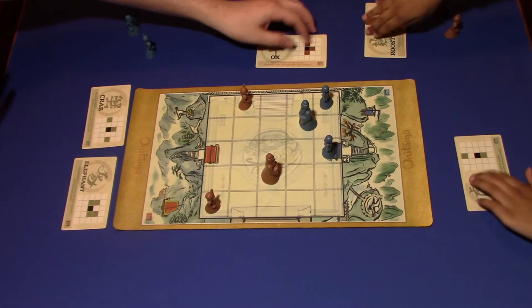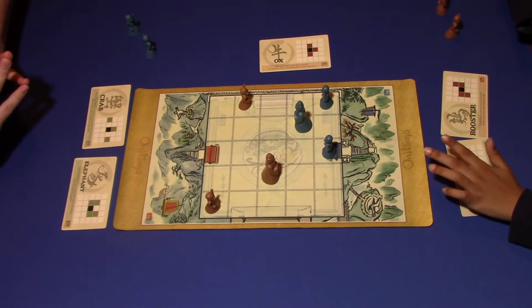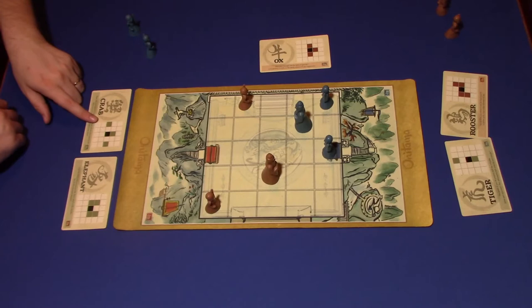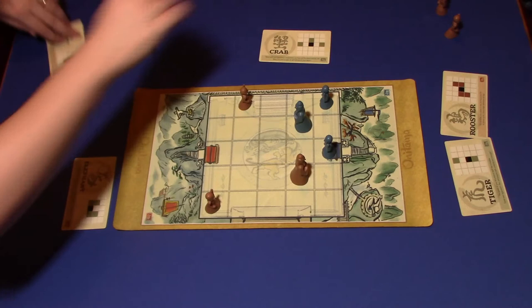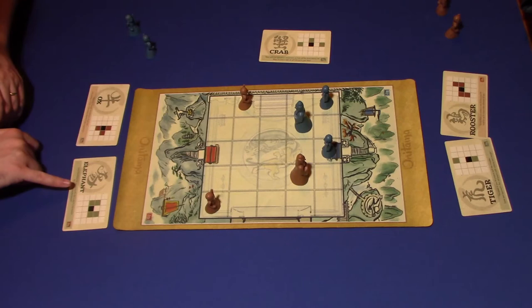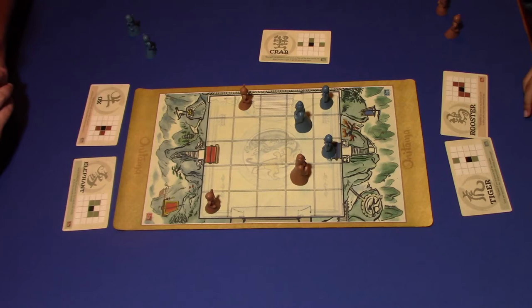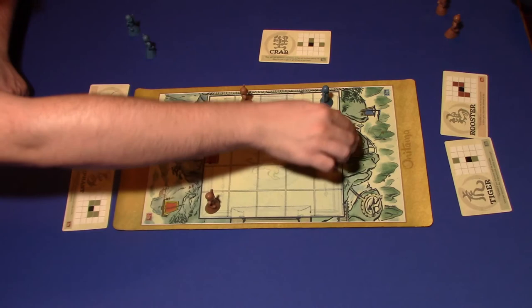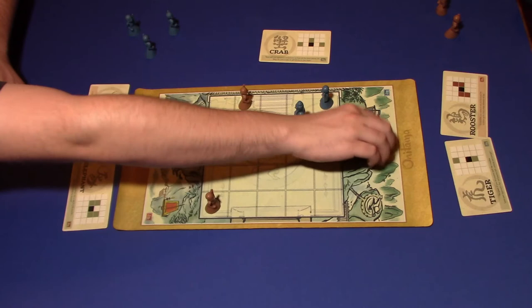I'm not using the Tiger or the Ox — I have better things to do with the Tiger because he can move up two spaces. I think it's time — I'm going to move right here using my Crab. And I think that is going to be the game, because my Elephant is unstoppable. I don't think there's anything you can do, because I couldn't kill your team. My Elephant will let me move in, capture your ninja, and then capture the base and destroy it.